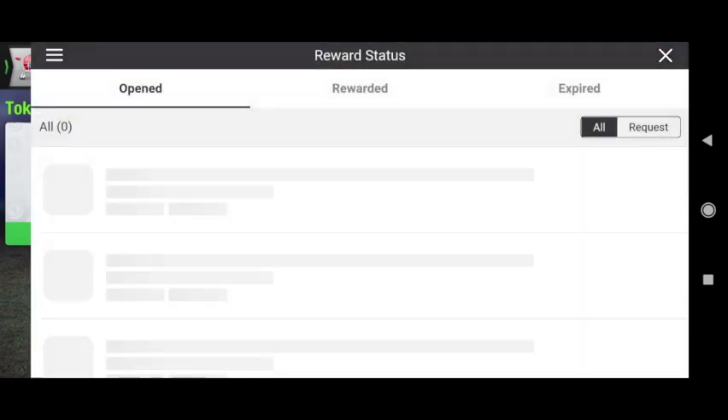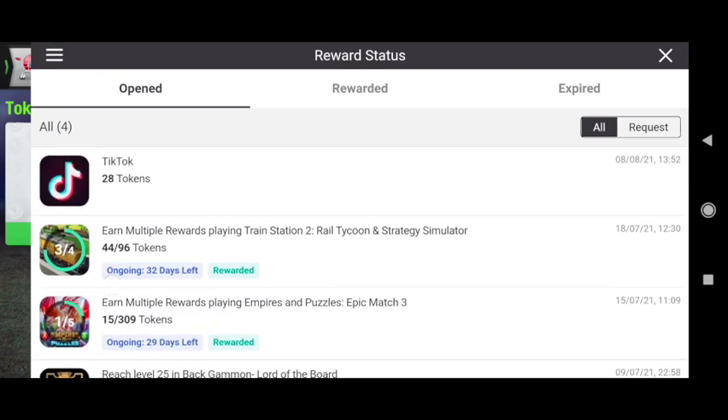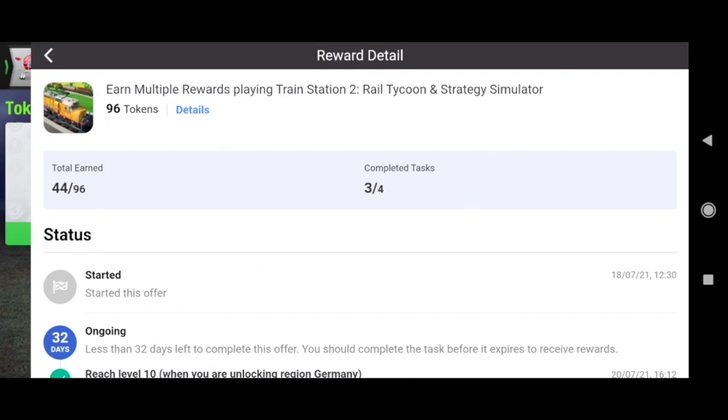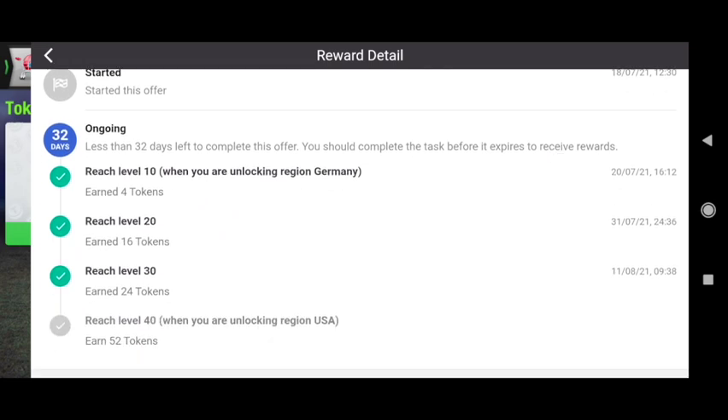If we go into Reward Status here, these are some of the ones I've been doing. I want to show you Train Station 2, which I've been working on — it has a time limit, and I've only got 32 days left to complete it. But I've already done the first few tasks of reaching level 30.